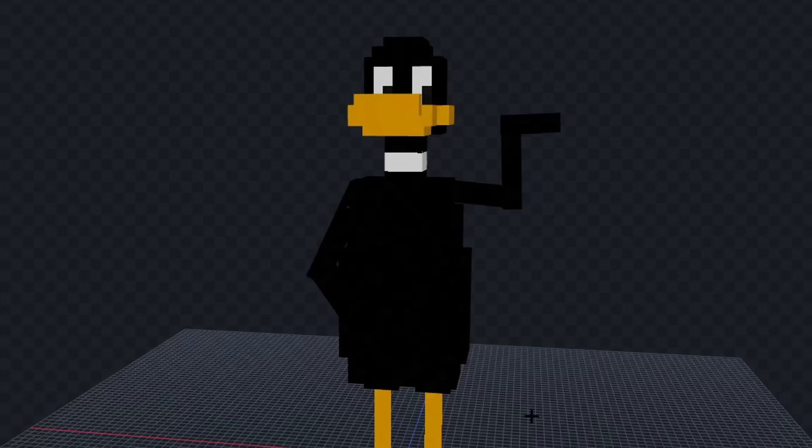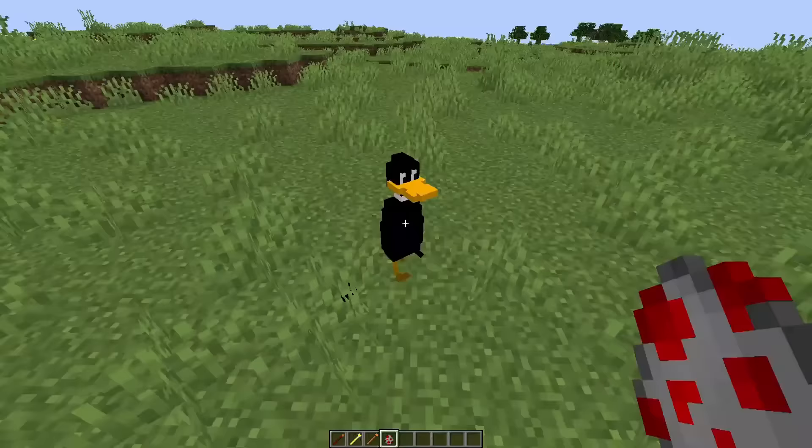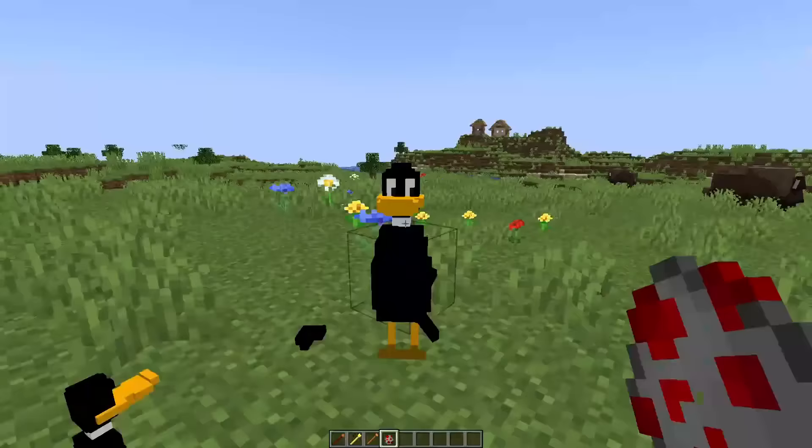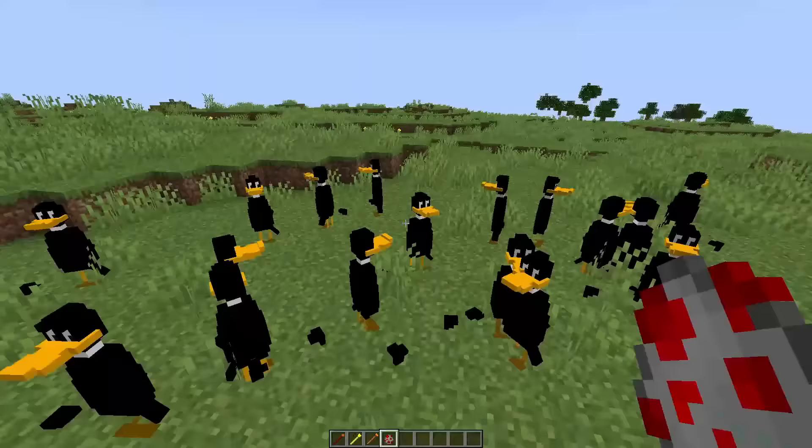Let's see him in game. Okay his arms are completely messed up, I'm not even going to try to fix that. Let's spawn a baby Daffy Duck. Not much better honestly. He looks good if you ignore the arms though. Let's spawn an army of Daffy Ducks. I don't understand how their hands ended up all the way over here.